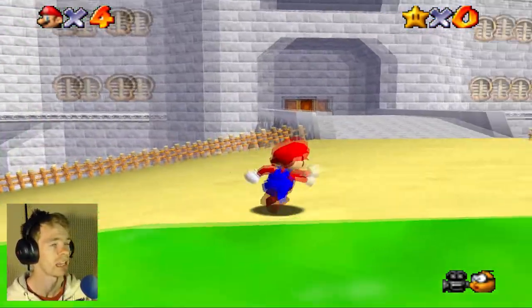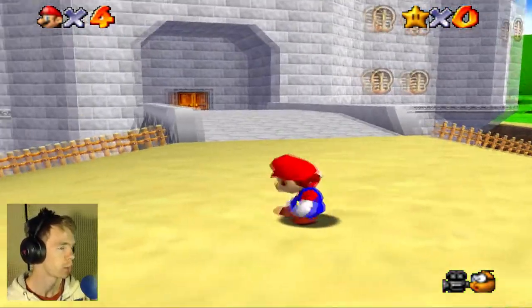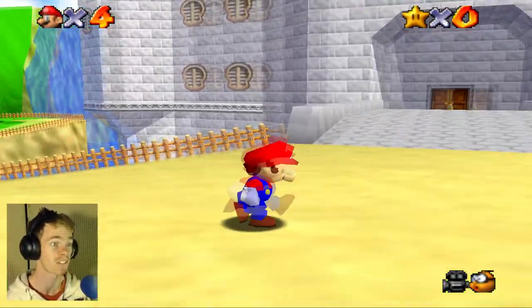So here we are outside of the castle — Princess Peach's castle — and it turns out that she has cake for us.